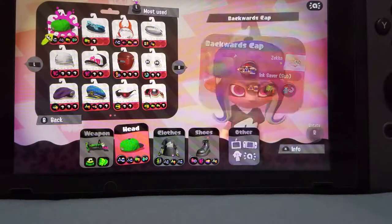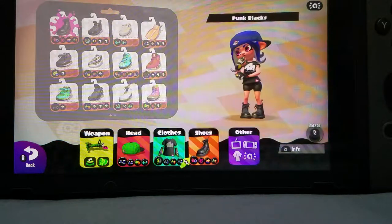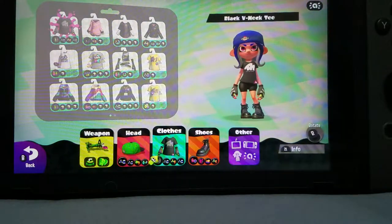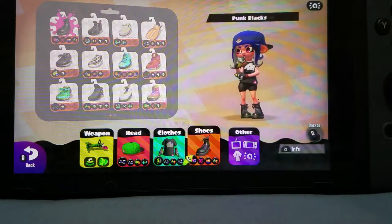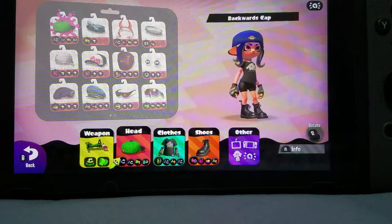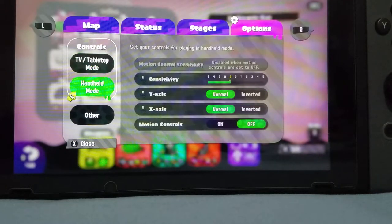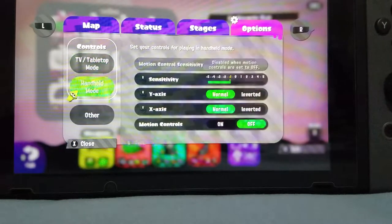You also want to only use one gear combination — the first gear combination you've ever used, basically. The first three pieces of gear you purchased for your head, clothes, and shoes — those are the only gear you can use in Rainmaker, because they bring you good luck. And remember to use inverted controls, because if you don't, then you will lose.